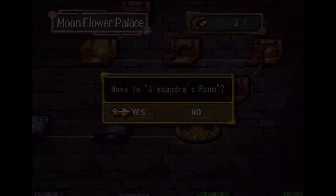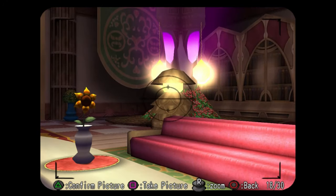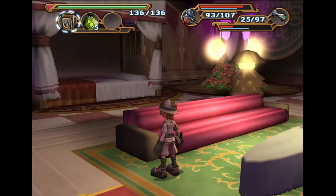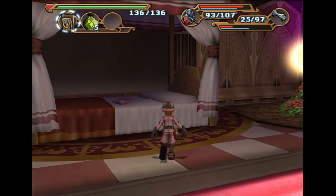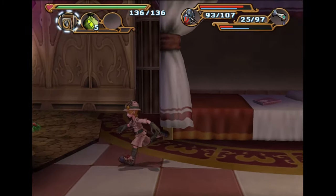Alright, so we're just going to go to Alexandra's room. There's two photos to get here. You're going to want to take a photo of the Flower of the Sun — you can also get this in the other room that we're going to go to next, so if you don't pick it up here you can take a picture of it there. And we're just going to take a photo of Alexandra's bed.